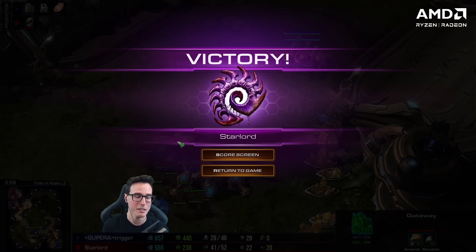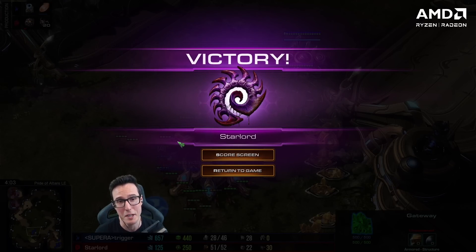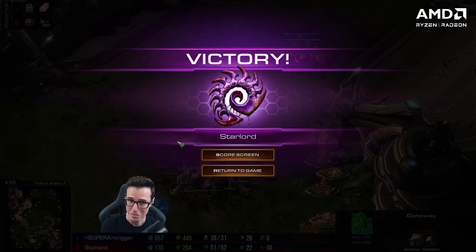We didn't really get to see two-base Roach — I just built zerglings and won the game. And remember, this is a challenge where I wasn't expecting to win any games. I was like, did I just beat Trigger, who I normally can never beat? Maybe there's something to opening up with pool first.